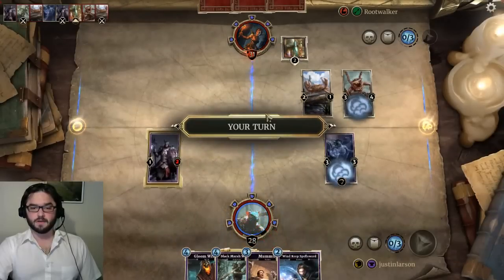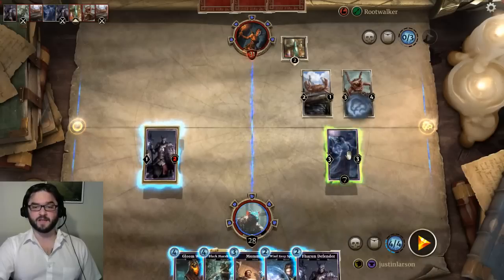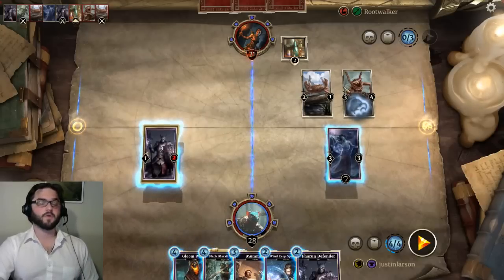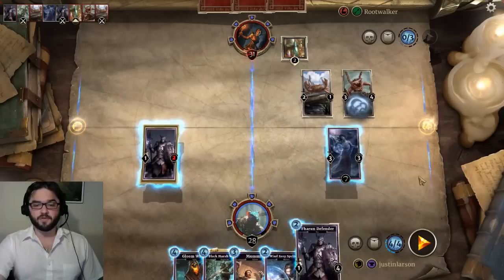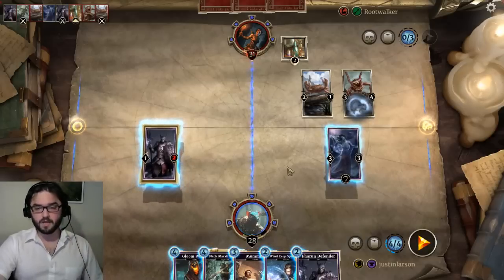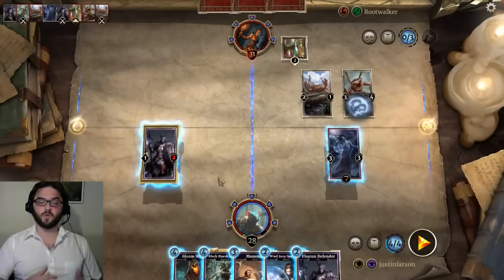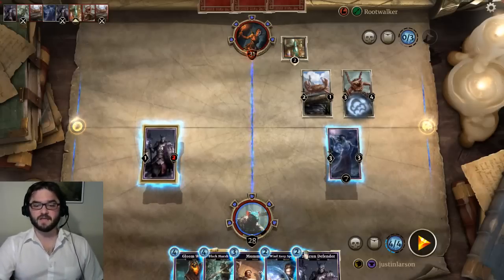Vicious Drow. Now we have a couple of choices: we can lay down the Spellsword and the Defender, and our Defender will just get eaten by the Drow, which would let us trade our Haunting Spirit into it. Or we can lay down the Gloom Wraith, which comes down as a 5/5. The Defender is doing a great job of funneling our opponent's creatures into one lane, which is how we want to set things up as the reactive player. If we lay down both creatures this turn, we start the next turn with Haunting Spirit, Windkeep Spellsword, and Fire Room Defender in play, assuming no shenanigans.